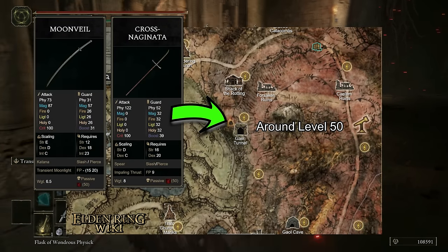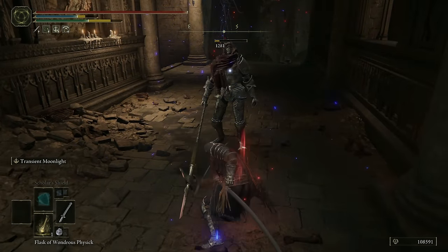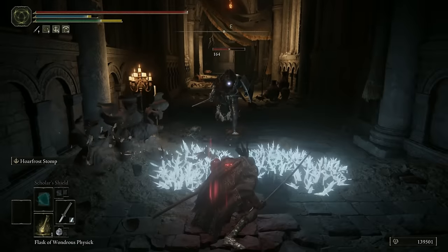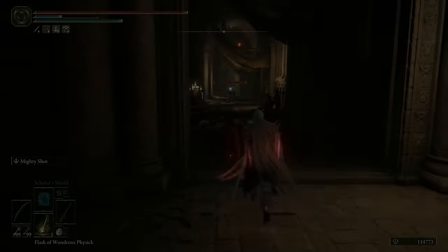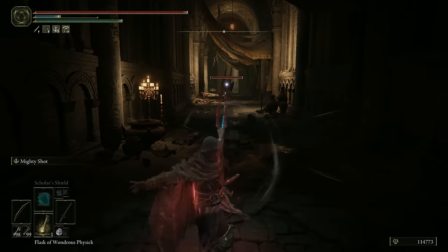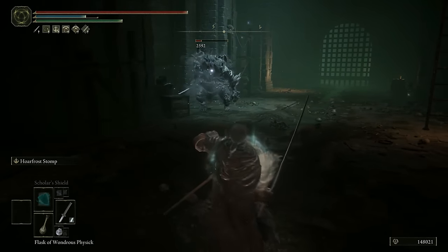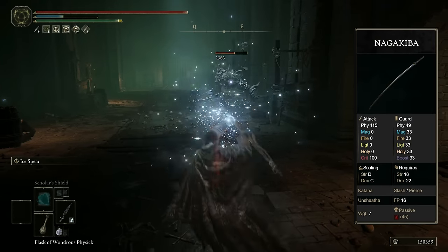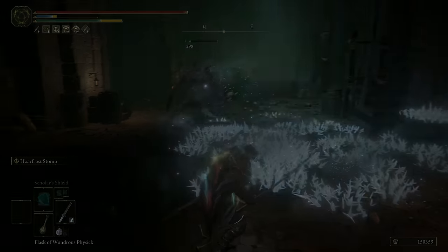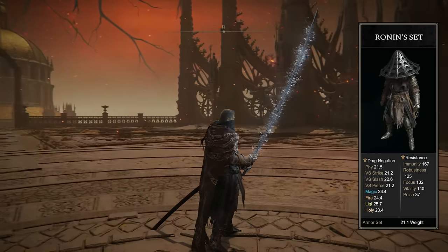In the mid game you switch the Uchigatana for the Moonveil, but you can keep the Nagakiba or the Uchigatana with Sword Dance set to the Frost Affinity or Hoarfrost Stomp as an alternative, if you get tired of the Moonveil — which is an incredibly powerful weapon. The Horn Bow serves as your cheap long-range option to kill smaller enemies or weaken bigger targets. Ice Spear can kill every boss from a rather safe distance, or you stick with the Moonveil weapon art, Transient Moonlight. The Nagakiba is a powerful and flexible melee option you can use with any Ash of War you like. In the late game we collect the Ronin Armor and buff it up with some heavier pieces to reach 51 poise.